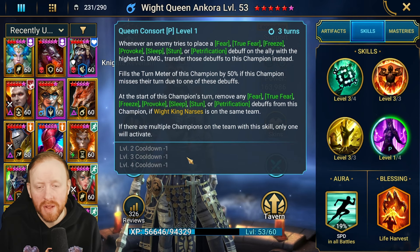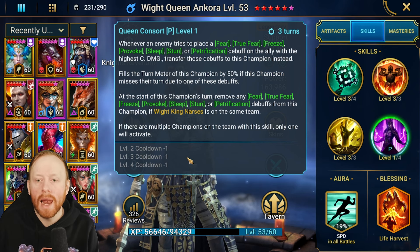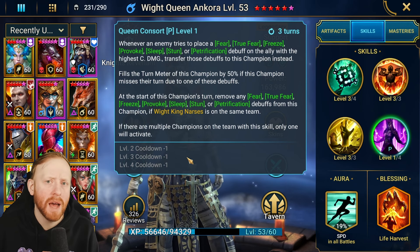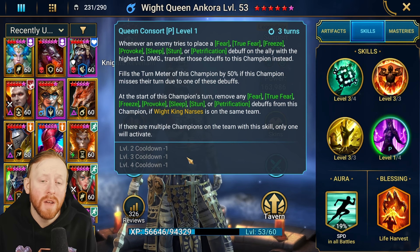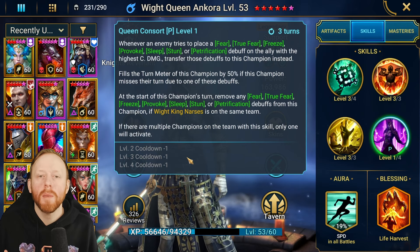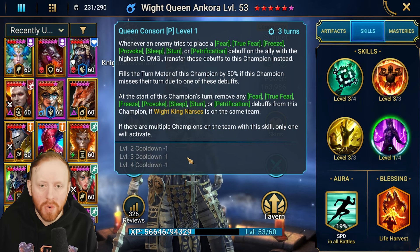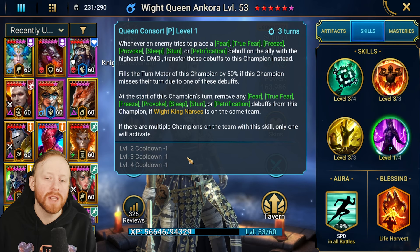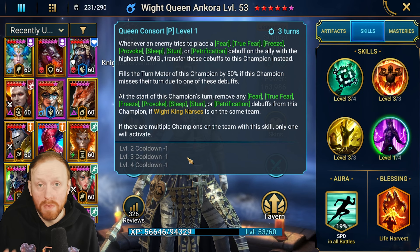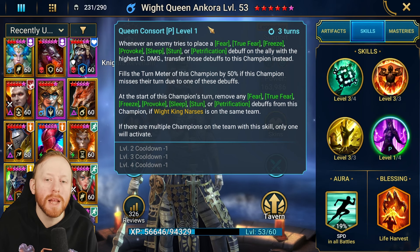The Passive is what makes her really interesting for places like Hydra. Whenever an enemy tries to place a Fear, True Fear, Freeze, etc., on the ally with the highest crit damage, those debuffs are transferred to this champion instead. It's similar to Lady Mikhage's passive. So if you want a champion on your team to never get controlled, make sure they have the highest crit damage — she will take that debuff. She also fills her turn meter by 50% if she then procs those CCs. This is on a three-turn cooldown, but fully booked it becomes permanently active.